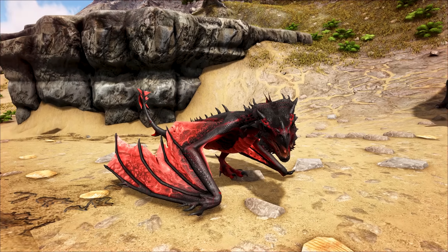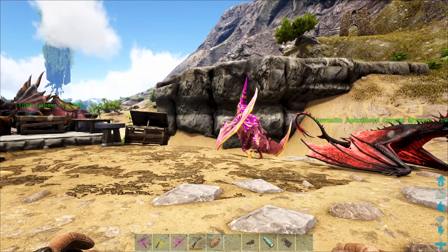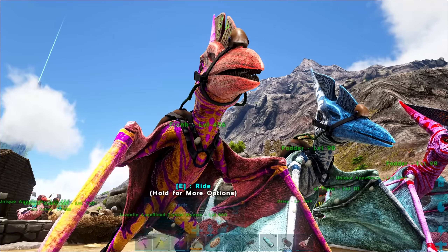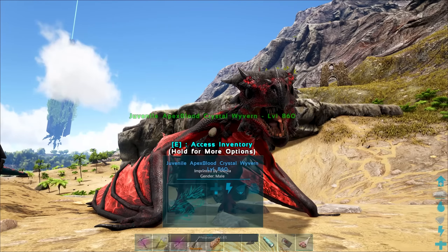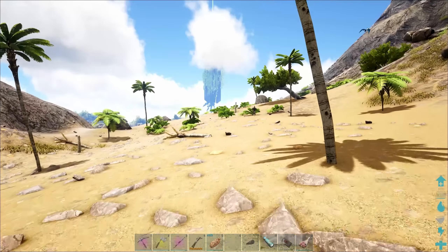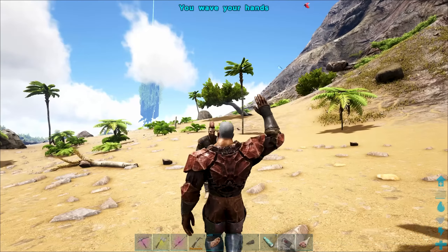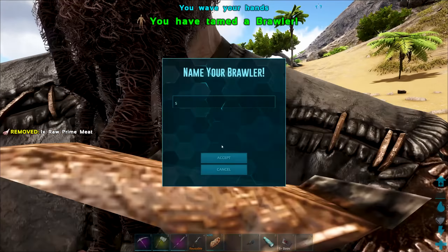I would be more than honored to give you a little cuddle, little one. Well, there we have it — we've got ourselves a 100% imprinted wyvern. All that's left to do is wait for it to grow up. We just got to wait for it to be fully grown and then we can maybe take it out for a spin. Welcome to the fodder squad, Frank. You have a long way to go, friend.